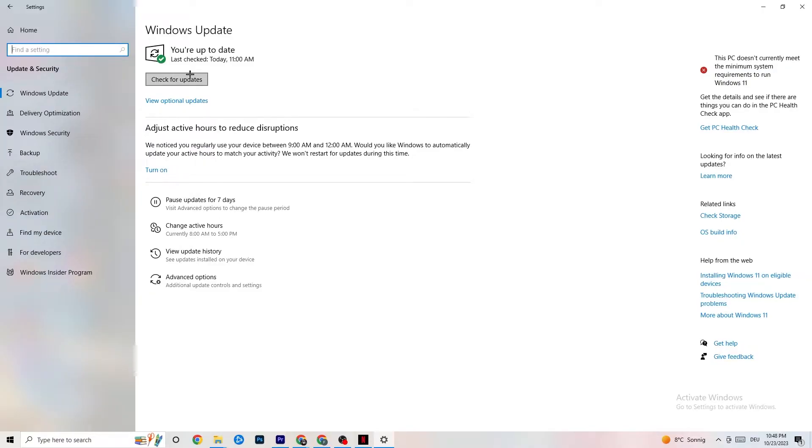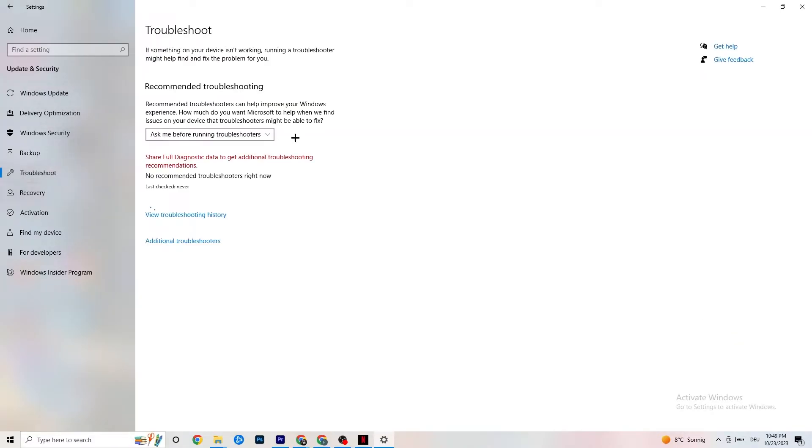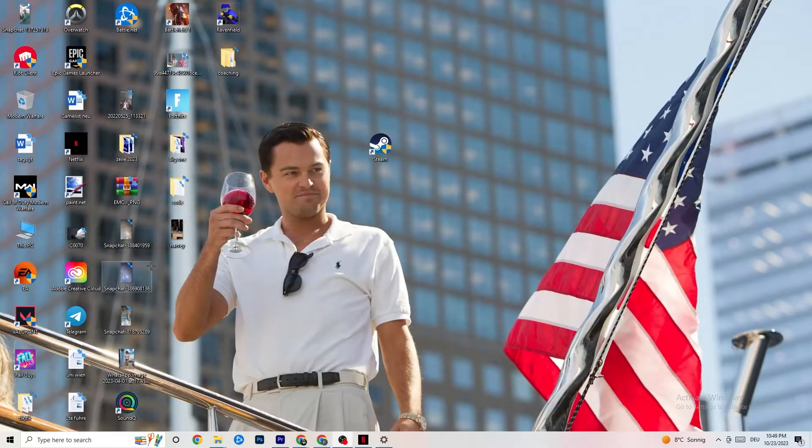Every single problem you're currently having will be solved by simply updating your Windows. Check for updates, download the latest version. Also, while you're in Update & Security, click on Troubleshoot and use it to find any broken data currently on your PC — it will be repaired or removed. Once finished, minimize the Settings window because we'll need it afterwards.